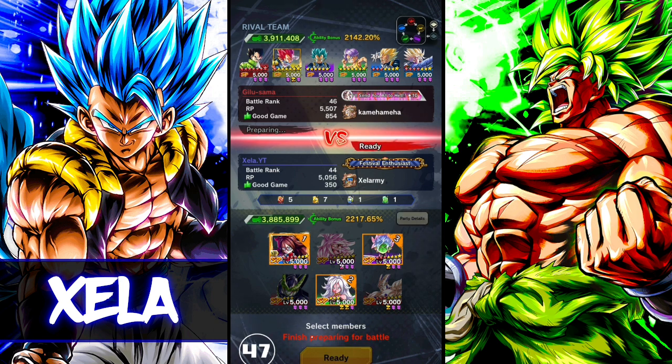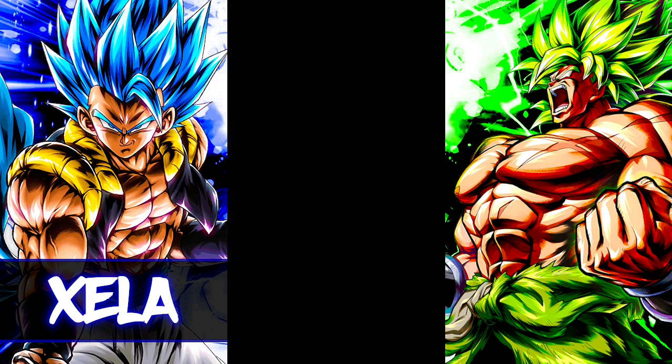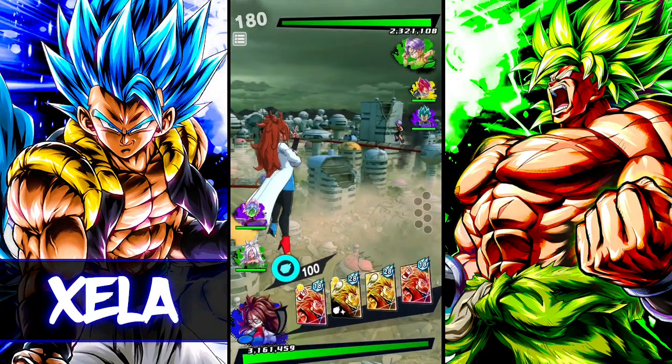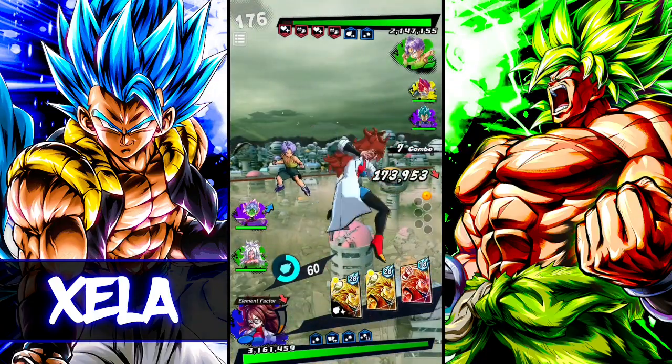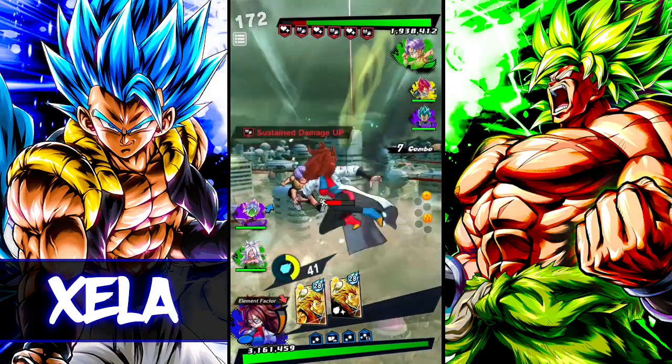For the next match we come up against Gilu-sama running a Vegeta Family team — very good team I might add. That purple Vegeta obviously is coming. I wonder if green Trunks is going to come to this match — he is honestly phenomenally good, but he does see my purples so I highly doubt it. I reckon he's going to bring purple, probably bring red too. He did bring green.